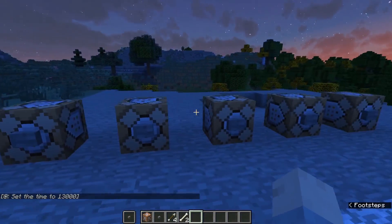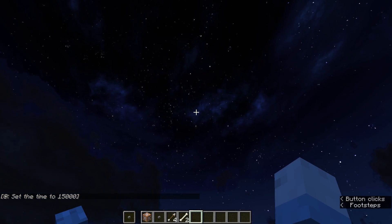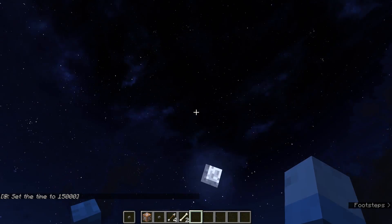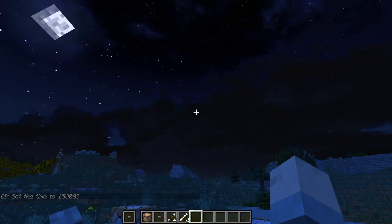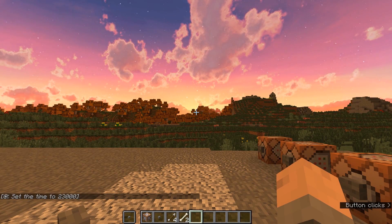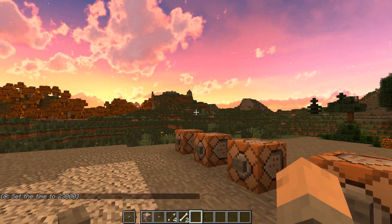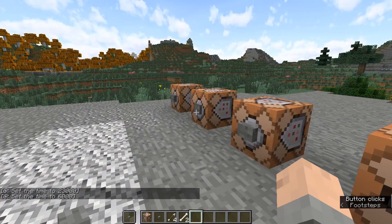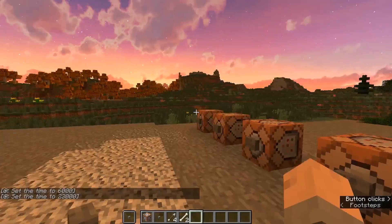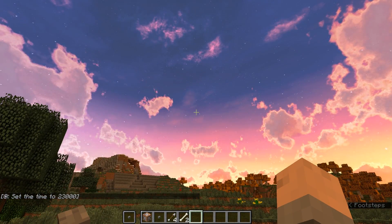Remember, you do have to have Optifine installed for all this. Next is night, deeper into night. You can see the starscapes — absolutely amazing, love the stars, really cool. Next is sunrise. Just look at my hand: in between midday where everything's pure white light and then sunrise, it's much more orange. Really cool looking.